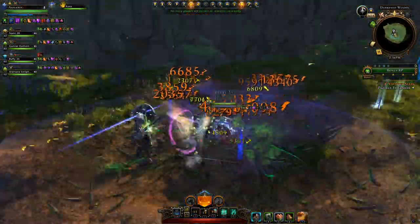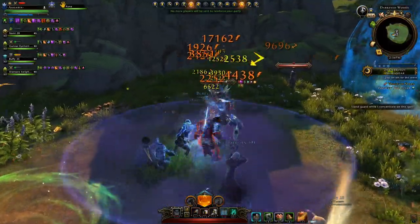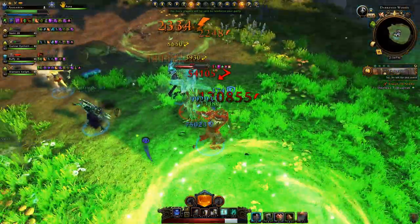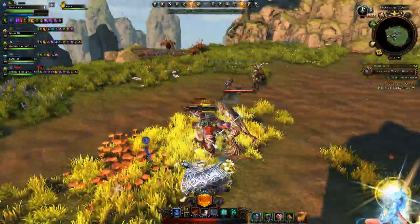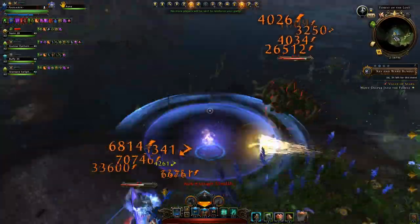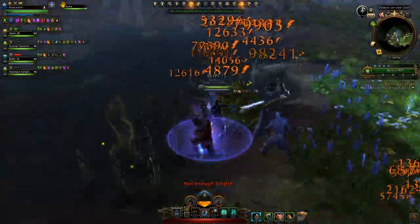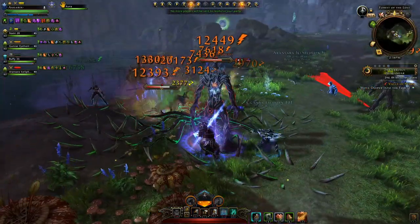I'm sure there are a few subtle mechanics and tricks that I may have missed. Before the first boss you must venture through the forest and protect a mage who finds a way through the wards protecting the Gloom in Court. You just have to kill multiple groups of mobs. If you see any flower corpses make sure to kill them first, or they just keep spawning more and more mobs.